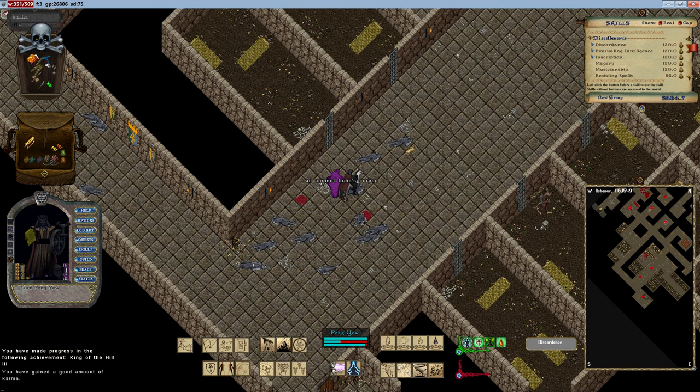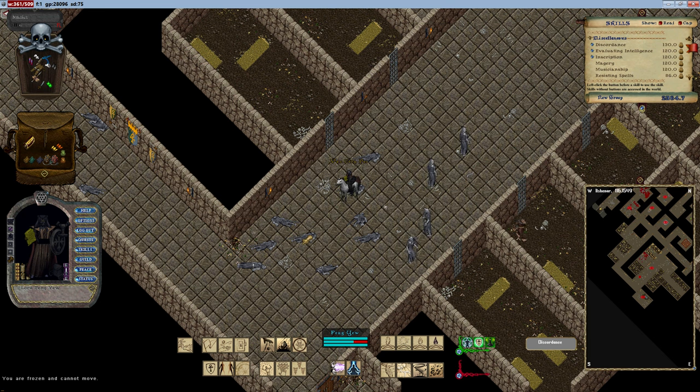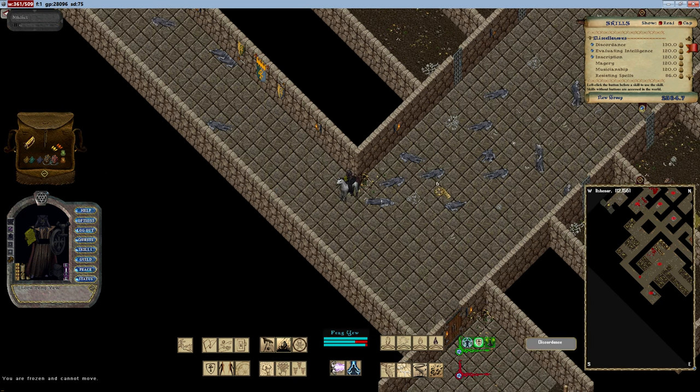Calculating spell damage involves multiple factors. The character's skill level in Evaluating Intelligence directly impacts magery spell damage, while Spirit Speak affects necromancy spells, and Focus or Imbuing influences mysticism spells. Arcane Focus affects spell-weaving spells. Intelligence also plays a crucial role, increasing spell damage by 1% for every 10 points of Intelligence.